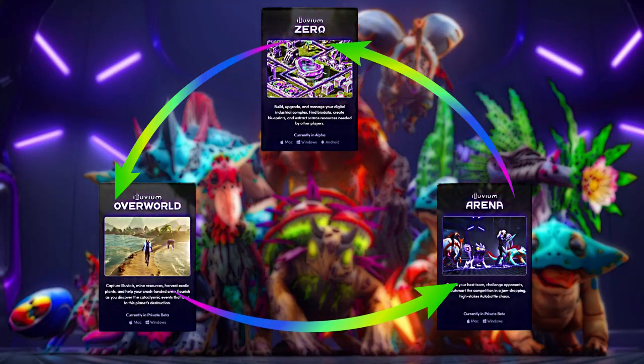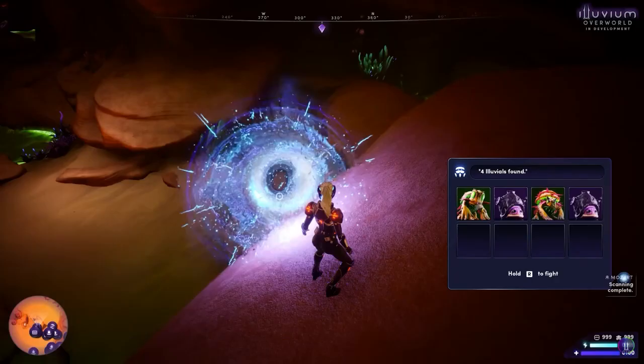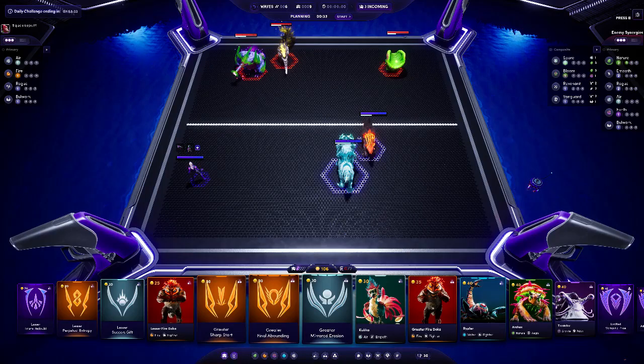Illuvium is an interoperable blockchain game. This means that every single game in the Illuvium universe is greatly interconnected, especially through Illuvials. Illuvials are the things you capture in the Illuvium Overworld and you can then take them into the PVP Arena, Leviathan, or Ascendant into survival mode. You can also take them into any future games such as an Illuvium card game. In this Illuvium universe, we have three games and one other essential product currently in the market.